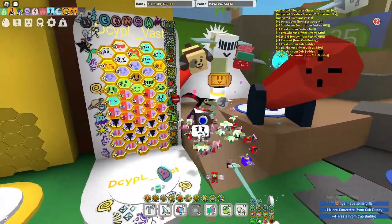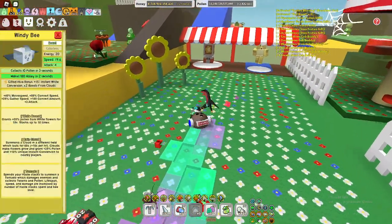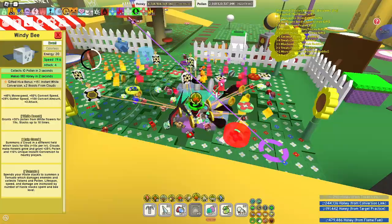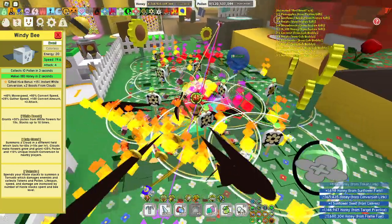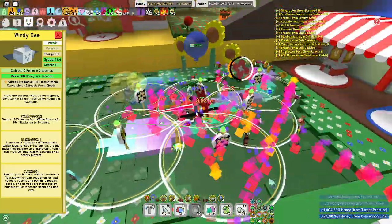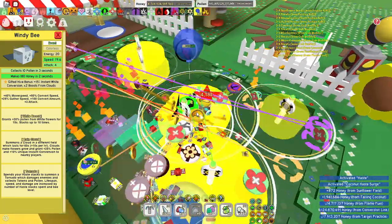Looking at windy's hive bonus, you get double boost from clouds. Already by itself, clouds give 25% pollen and 10 unique instant conversion. But with the buff from the hive bonus, you get a double cloud bonus — so that would be 50% pollen and 20 unique instant conversion. What that 20 unique instant conversion can do is remove the purpose of having instant conversion on your SSA, so you can have an extra slot for your SSA.